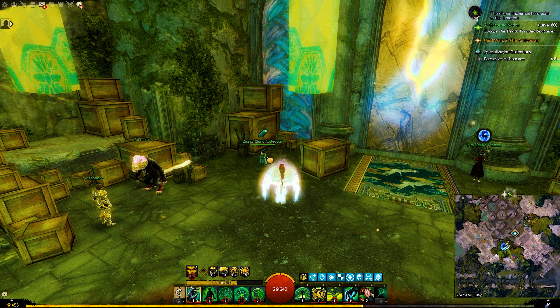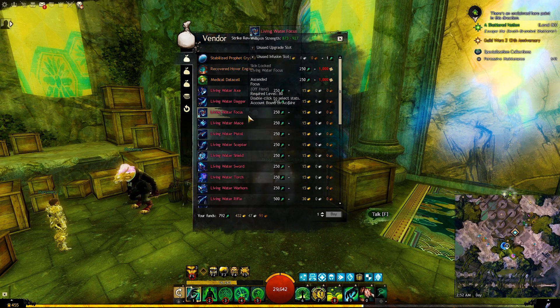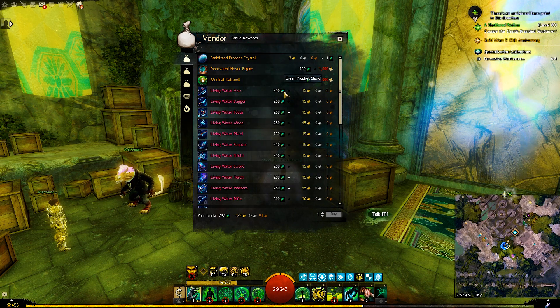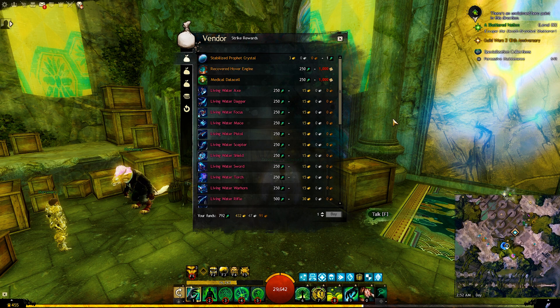They will have a green crystal icon above their head. In the first tab is where we can find the ascended weapons. You can buy them using green profit shards and gold. Green profit shards is the main currency for the End of Dragons strike missions, and we will talk about it in detail in a minute.